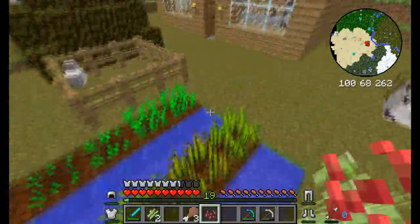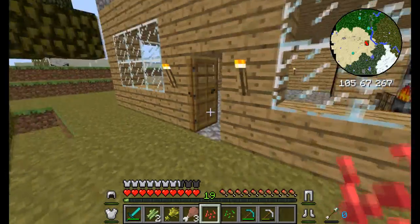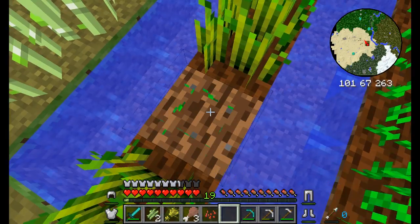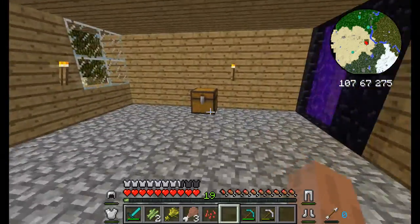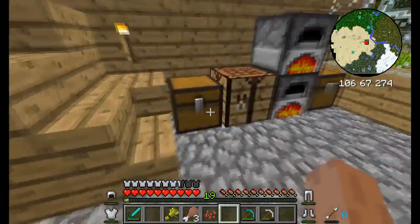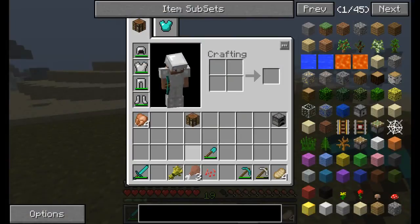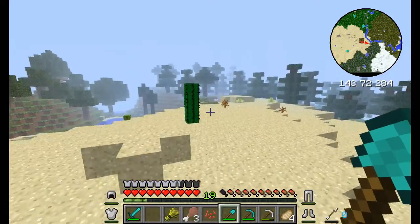Oh crap, that was an accident. I want my hoe — there it is. I can't believe I haven't used the iron hoe yet. I have now though. Let's put it up — I'll probably lose it if I don't. Let's get the sugar cane out of this chest because that doesn't belong there. For some reason I like my tools on the right side of my hotbar — I don't know why, it's just a thing.